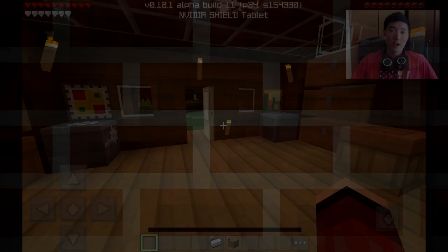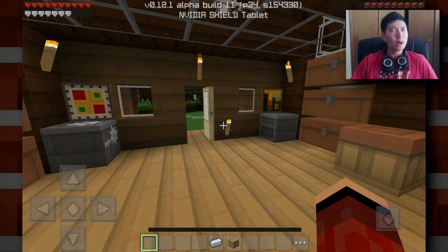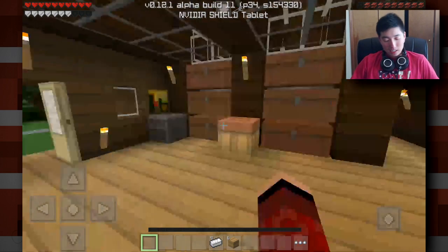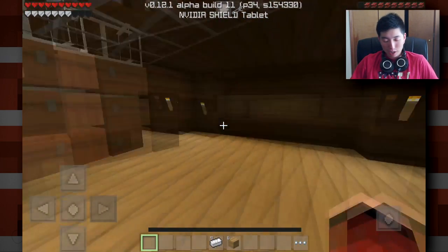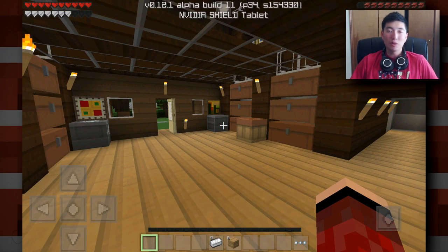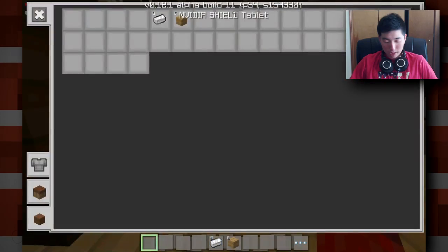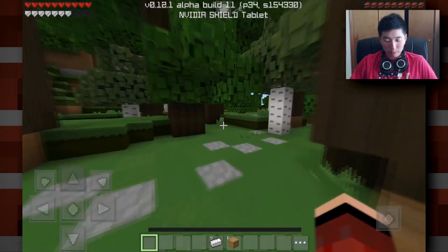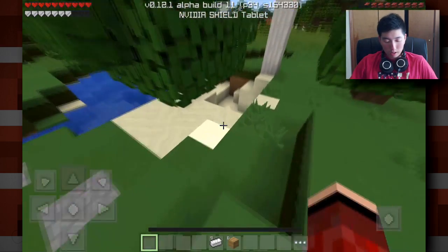Hello everyone, my name is Rage Elixir and welcome back to another Minecraft Pocket Edition let's play episode. Today, I died during my vacation — I wasn't paying attention, left the game on, and when I came back I lost all my stuff. I don't know how it happened but it said I died, so I lost everything. I do have some backup stuff though, which is pretty much some iron and wood so I can remake my tools.